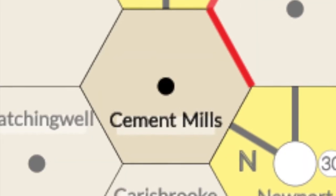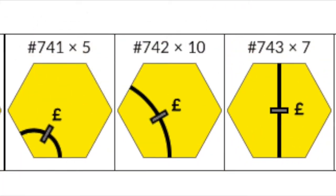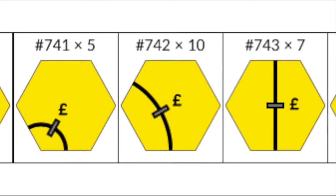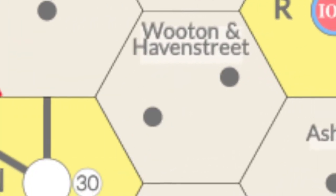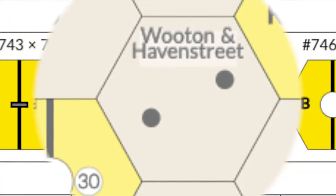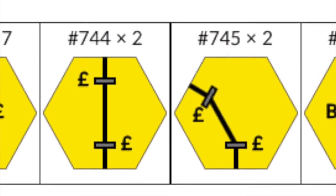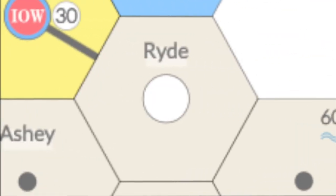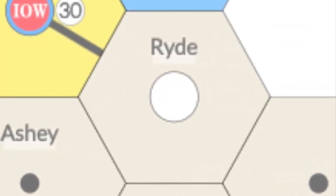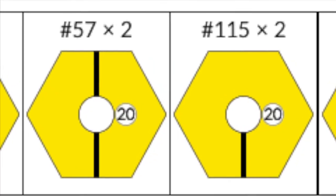For a single village with a black dot, a tile must have one halt or small station on it — tiles 741, 742, and 743. A hex with two villages: the tile placed must have two halts or two small stations or one of each. During the yellow phase, this will either be 744 or 745. Tiles placed in town hexes must have one large station, which includes tiles 5, 6, 57, and 115.